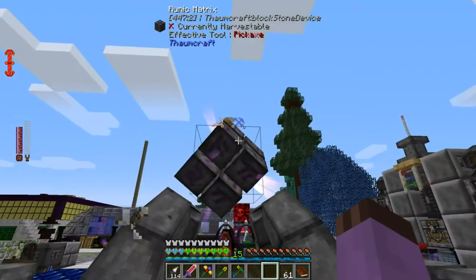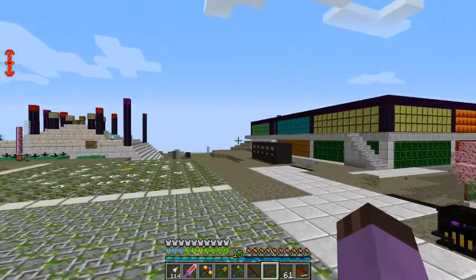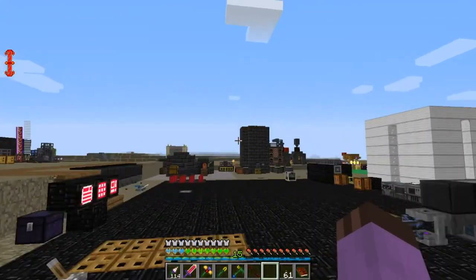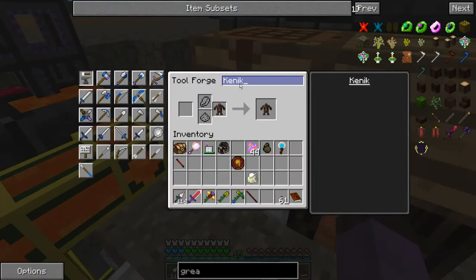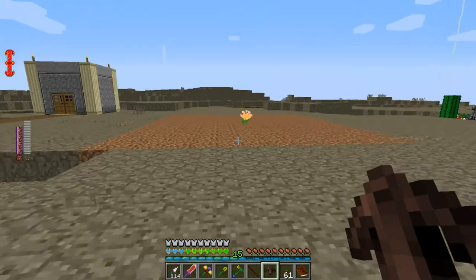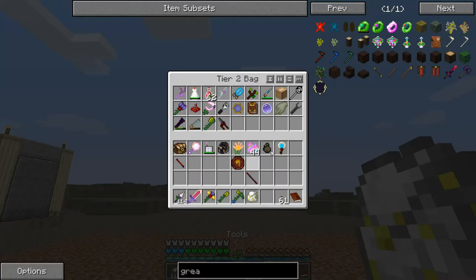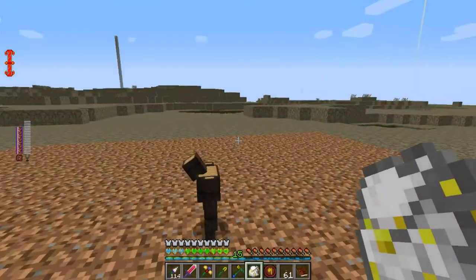Okay, here we are — Golem Animation Core. Now the most important step: what do we name it? This golem will be Kenick Chris. Now let's just put you right here. I don't know if his default range will cover this entire area — hopefully it will. Your home is here. Here is your core.